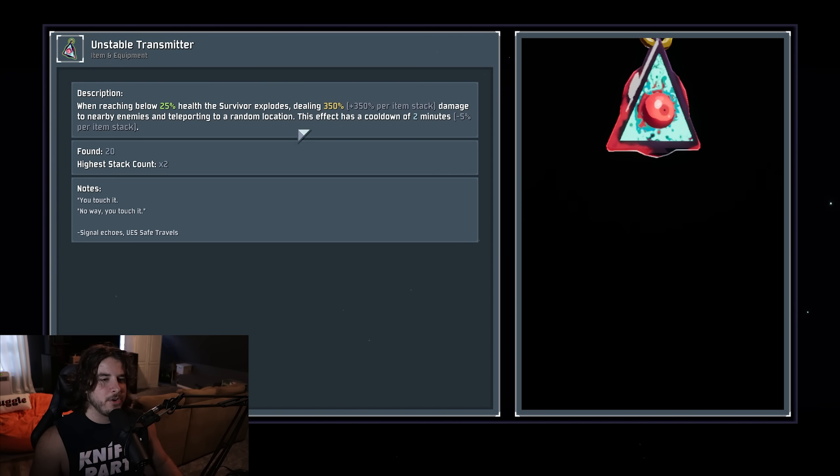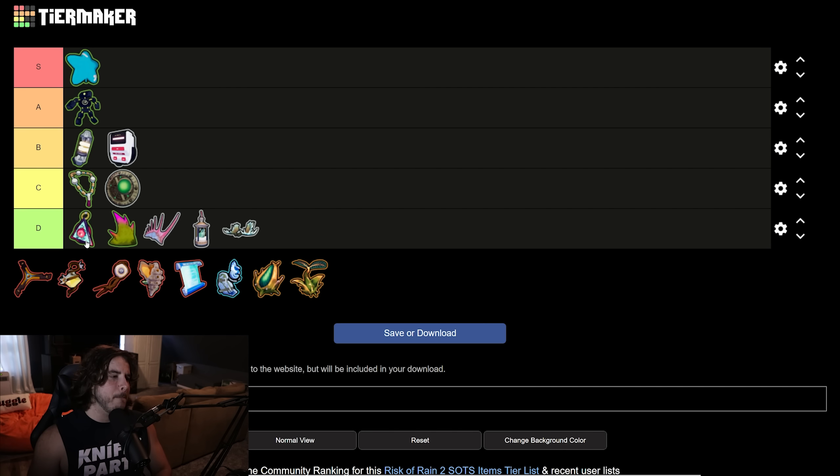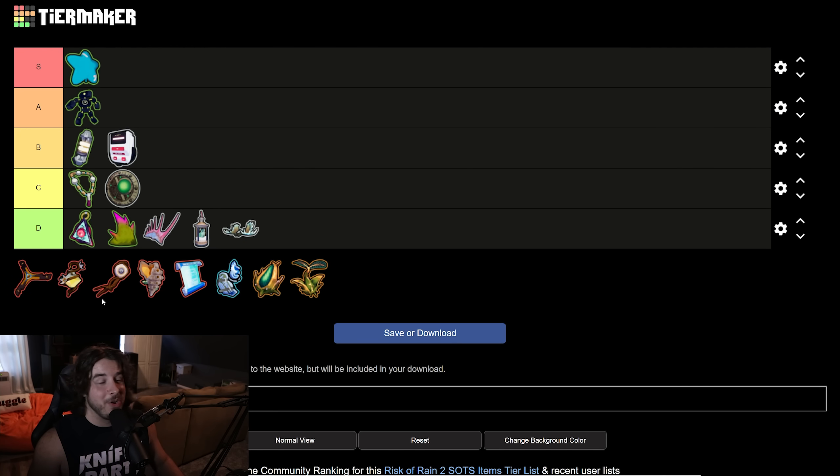Last of the green items is the Unstable Transmitter. As soon as you reach low health you deal a small amount of area damage and then get randomly teleported somewhere on the map with a two-minute cooldown — it does scale in damage and cooldown with stacks. This item is also D tier — maybe it saves you occasionally, but there's no guarantee it puts you in a safe spot. You could get teleported right next to another Elder Lemurian or an Imp Overlord who's been floating at the edge of the map, and then you're just dead. Unstable Transmitter is not a good item whatsoever.